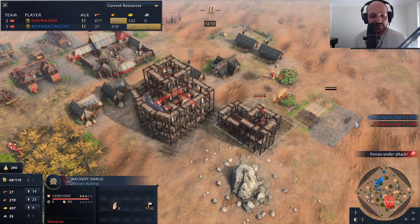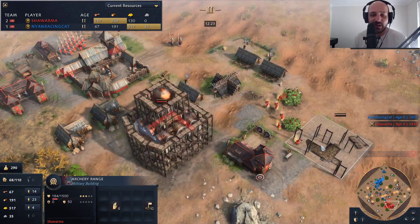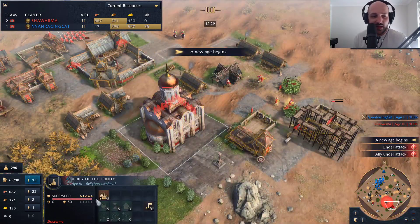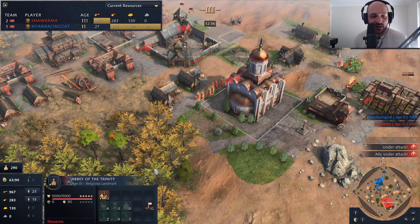We'll see how this is going to go. More archery ranges coming up for Shawarma as he's recognizing what's coming his way — he's probably thinking about going for a crossbow push, but he doesn't have the resources for it. There's the Castle Age. There's the Abbey of the Trinity. The warrior monk can be built immediately, and he won't have to worry about gold because he'll be completely fine.